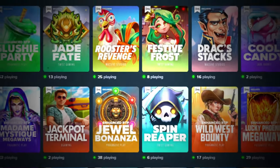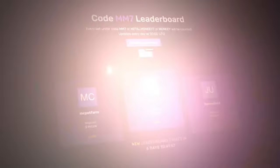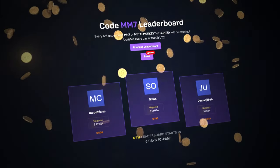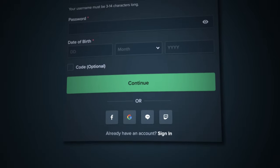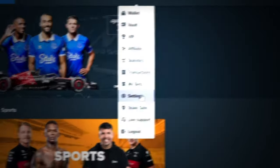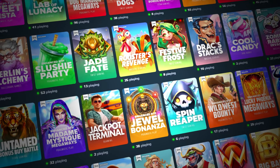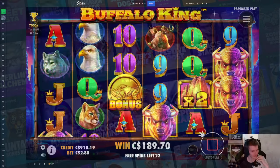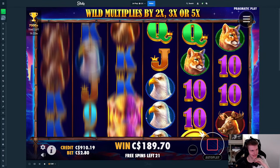Sorry for interrupting in the middle of the video, but if you guys want to support me and also have a chance of winning some of the $2,000 weekly from my competition, you can sign up by clicking register. Then click code optional, type in Metal Monkey 7, or click the icon up here, go to settings, then offers, type in Metal Monkey 7 and click submit — which you can only do in the first 24 hours after signing up. Anyway, enjoy the rest of the video. Thank you so much. We're probably at 60, 70 right now.